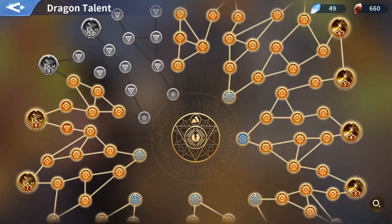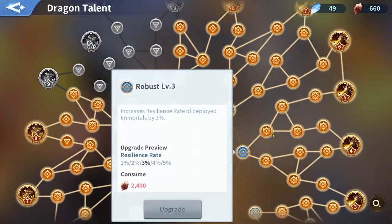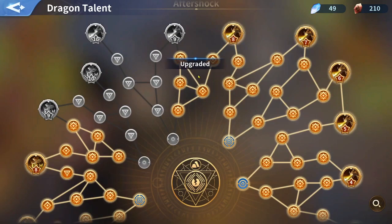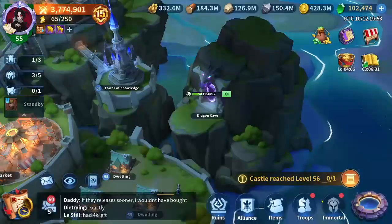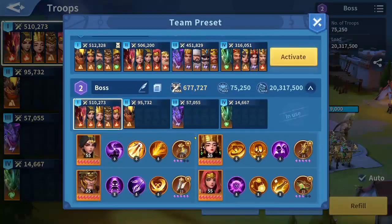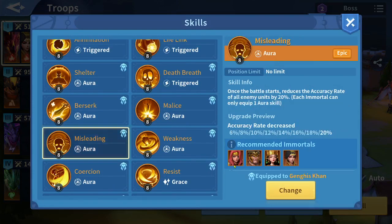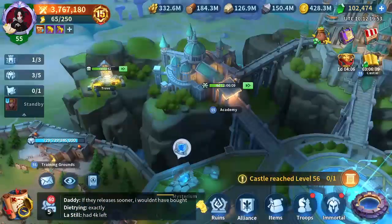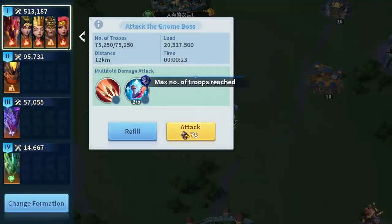I've seen players on my server reset their dragon tree, but I don't want to sacrifice mine because I've almost maximized everything — just a couple of nodes left and one at level three. My strategy is to do marsh keep hunting, hunting lots of bosses, use boosts, and keep unlocking chests with gems to get tons of dragon crystals.